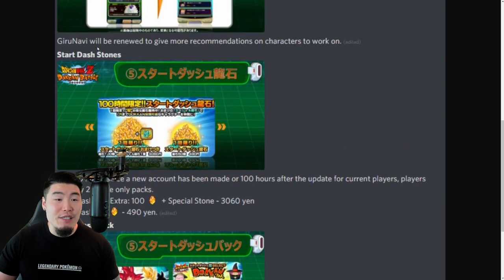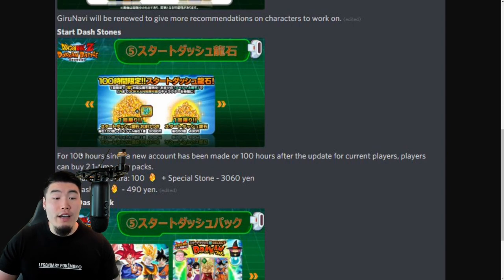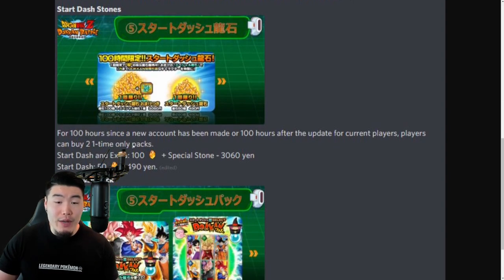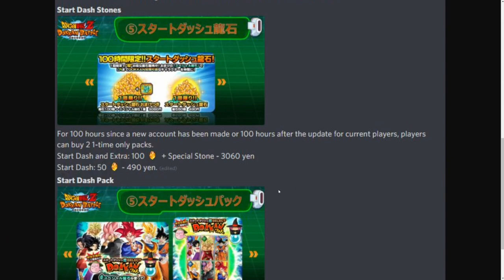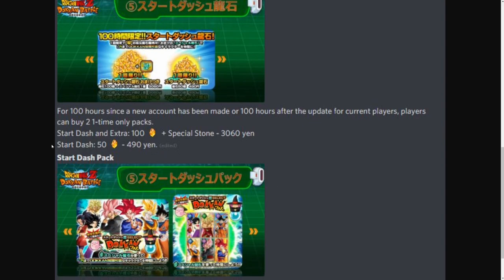There's also going to be Start Dash Stones. For the first 100 hours since a new account has been made, or 100 hours after the update for current players, players can buy two one-time-only packs. There's the Start Dash and Extra, which is 100 stones plus a special stone worth 3,060 yen, which is about $30. And then there's the Start Dash pack, which is 50 stones for 490 yen, which is only about $5 — a very, very good deal.